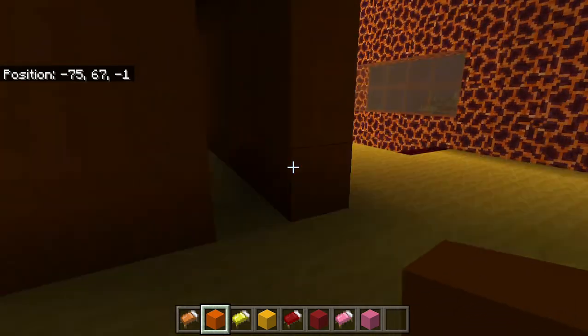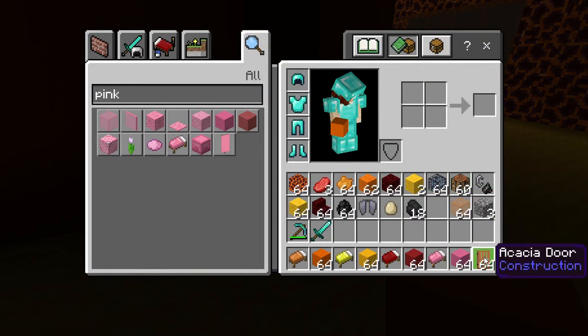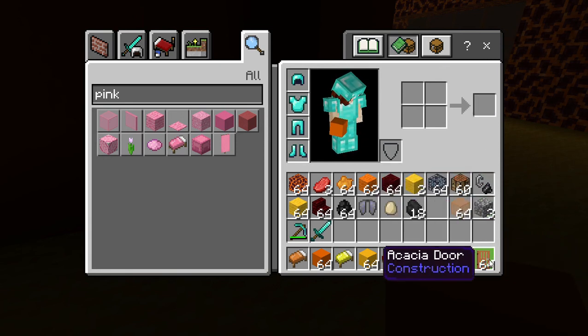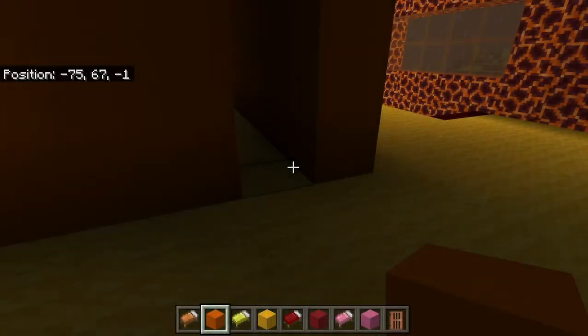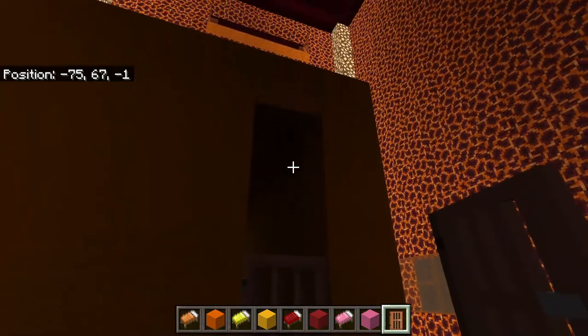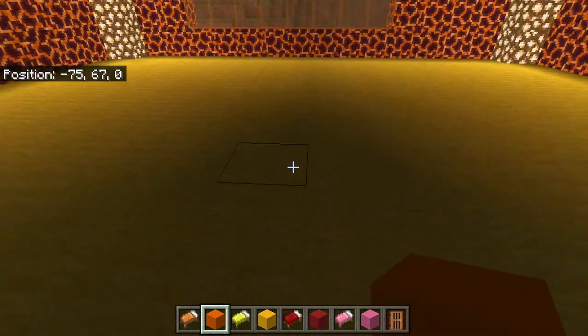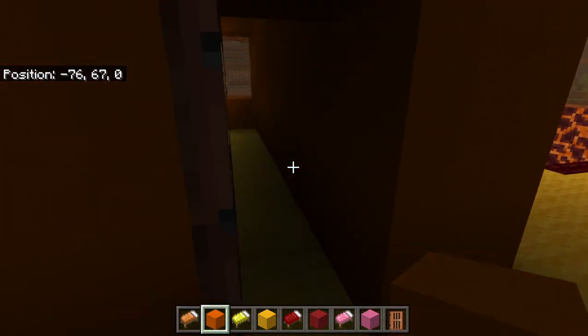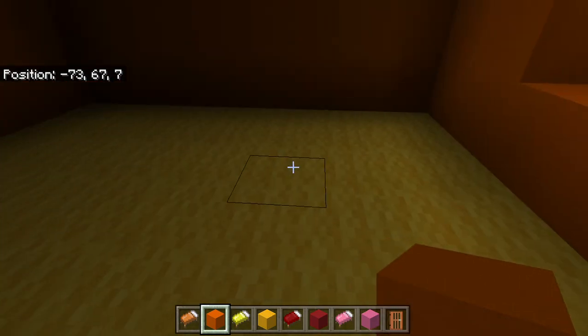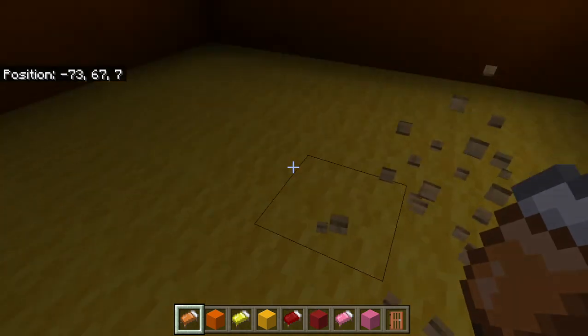I'm gonna go get a door. I think I'll just work with the door I have. It's an acacia door — how do you pronounce that? Try pronouncing it at home. I'm going to use this door. The orange room is complete! The orange room is huge. Let's look at the inside — we have a big space here so I'll probably put the bed right here.